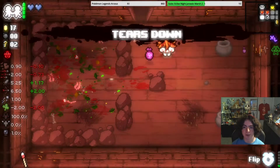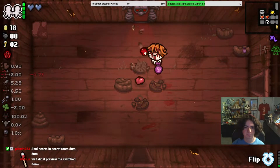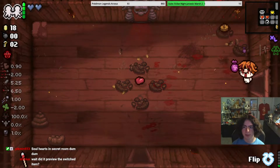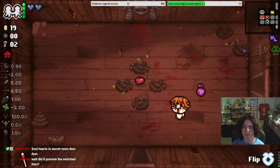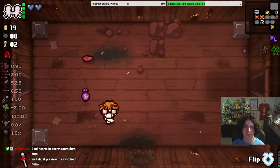And we just got to use his Birthright. It previews the switched item — that's not a mod, that's part of the thing. It'll have a hologram of the other item in the item room, so you know to switch to get it.